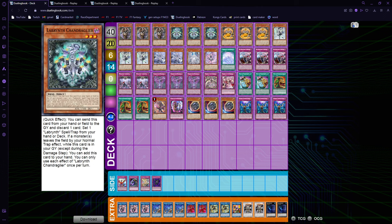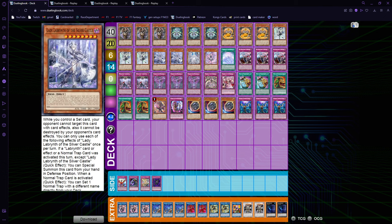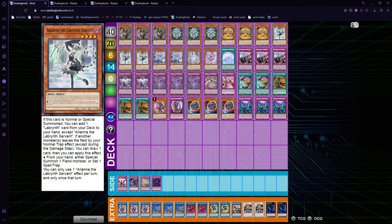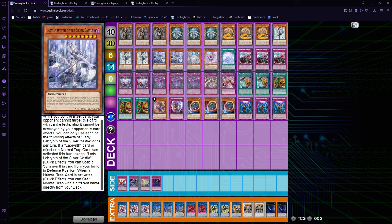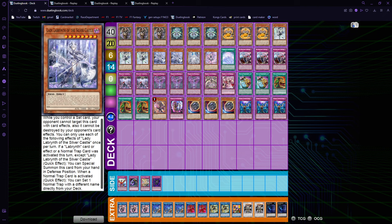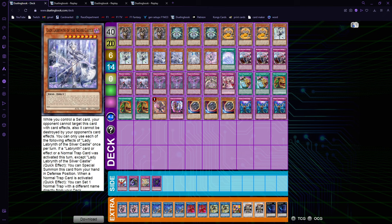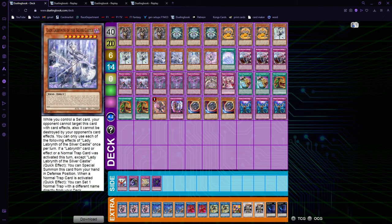Of course we have Triple Arianna because it just searches everything — it searches any of our important furniture pieces, the field spell if we need it, any trap, and Lady. It's really, really important for consistency. Then we have Double Lady and one Lovely — this is just standard. You don't really want to play a third Lady because it doesn't come up that much. It's nice to draw into one Lady and it might be important to have a second for the grind game. Two Lady is more than okay.